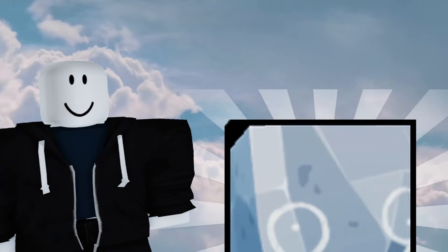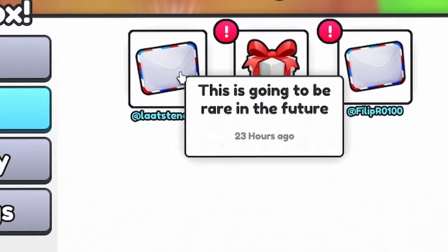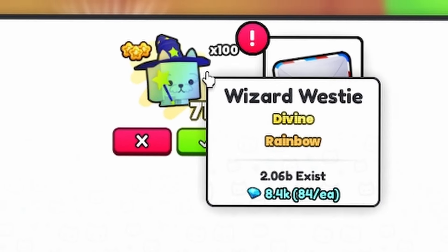The goal is to get our first ever huge bet, but we've actually got stuff in the mailbox, so hopefully this stuff will help us along. This is going to be rare in the future. Medium present. And here we got 100 rainbow wizard westies as well, which is pretty nice.